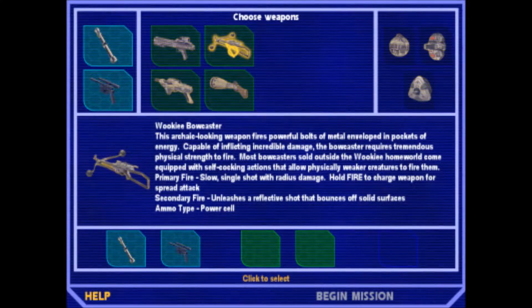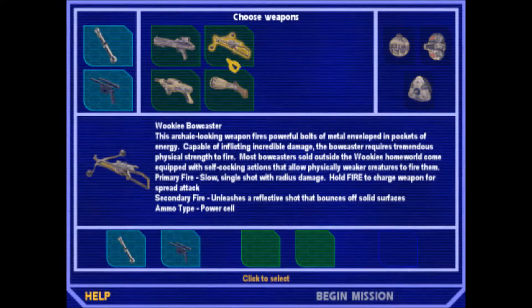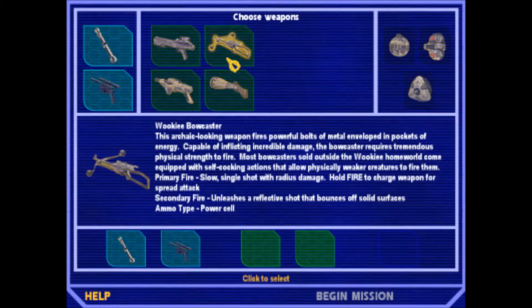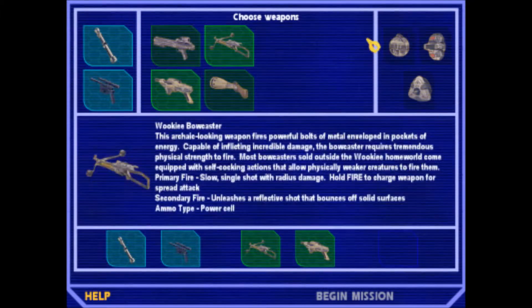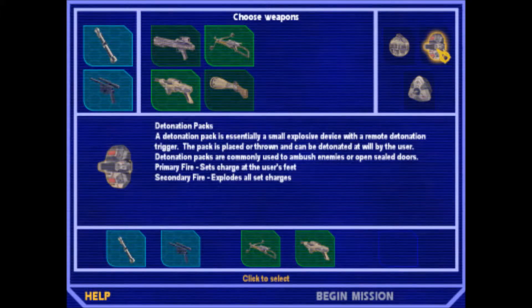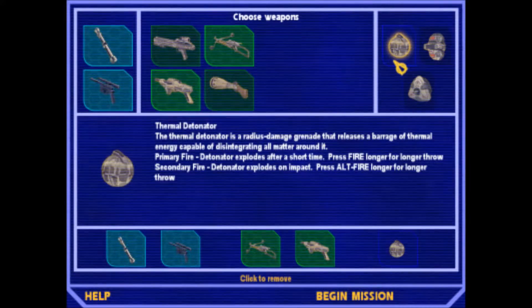The Bowcaster's secondary fire ricochets; the primary fire can charge. I don't use it very much. The DEMP-2 — the destructive electromagnetic pulse 2 gun — was designed to take out droids, can single-shot stun humans, and can explode with secondary fire, making it kind of a lame grenade launcher. We're going to take the Wookiee Bowcaster and the Disruptor Rifle. For explosives, you can pick the Thermal Detonator (a grenade), detonation packs (mines you have to manually set off), or trip mines (tripwire mines). We're going to take grenades, because the rest of it's kind of useless.